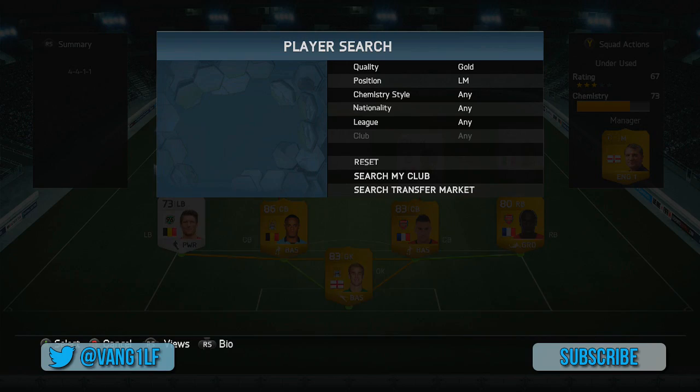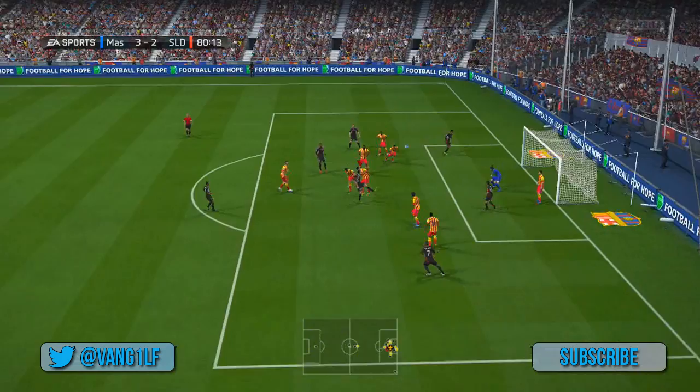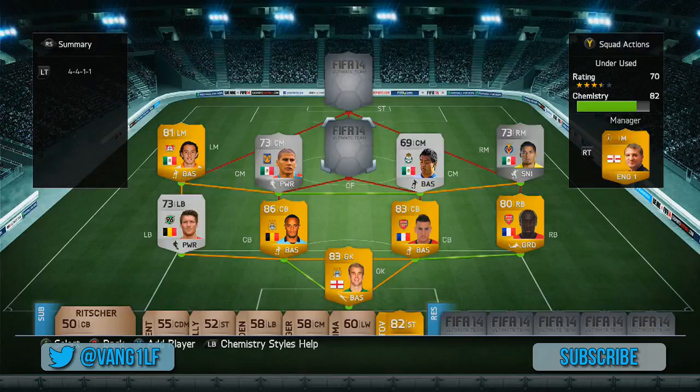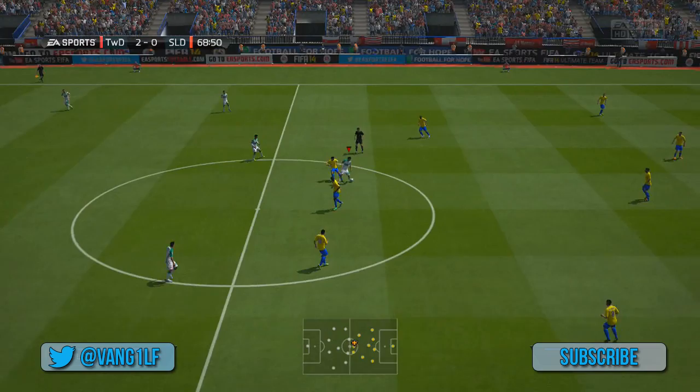Moving on to the left midfielder — it's Guadrado and I really did not like him. I think if there was any way of using Dos Santos instead, who's a left midfielder that's Mexican, I would have rather used him. That goal was by Koscielny by the way, assisted by Guadrado, and it's the only goal I got with him. This is the main man though himself — we've got Lobos and he got a fairly decent amount of goals: two goals and one assist.